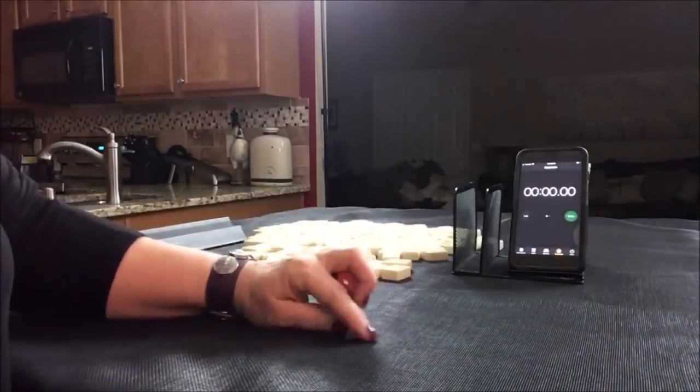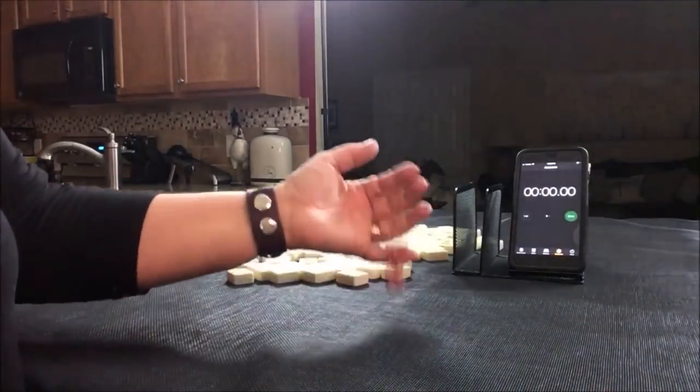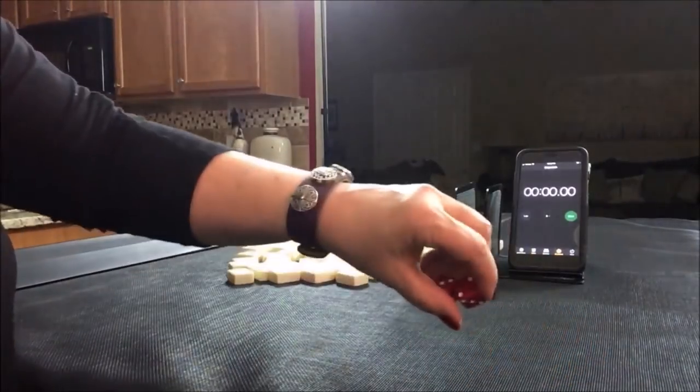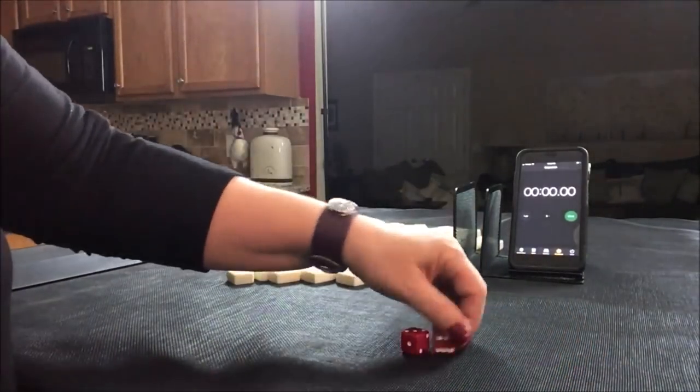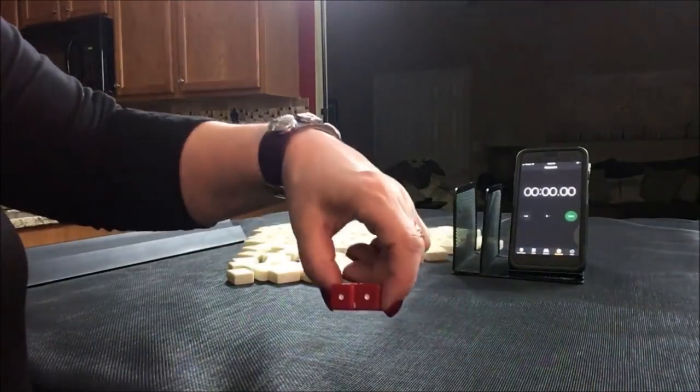I'm going to roll these dice to see which seat we're in. Odds will be player one, even player two. I rolled a five, so we're going to be player one. That means we're going to get 28 tiles.